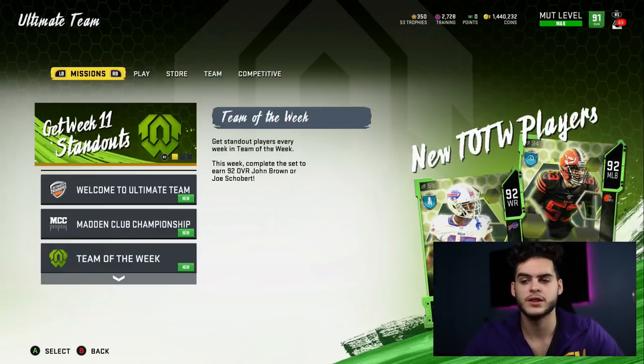They've done this in the past for many other promos — last time it was with Michael Irvin, about two years ago. There are two ways to get these players. There are about eight — 92 overall players, four defensive and four offensive. These are the players you use to create the Michael Irvin slash Adrian Lane set. Once I know the full extent of how much it costs to get them, I'll give you guys a video on the best way to get them cheap.